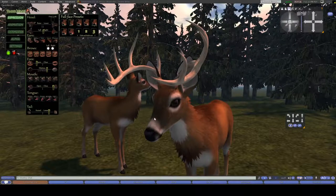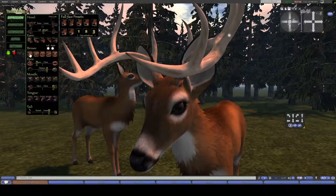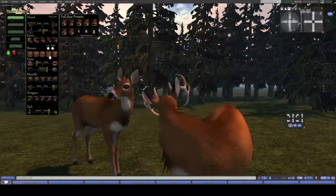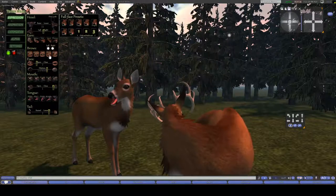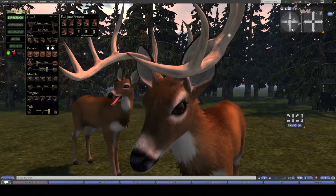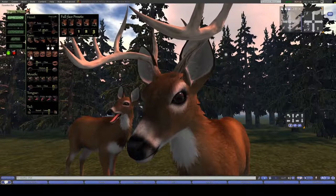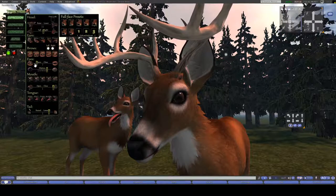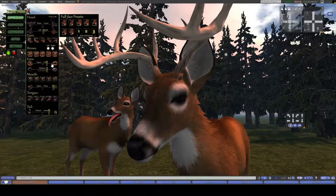We have brow expressions — you can have a relaxed eyebrow, be a little bit surprised, or sad, or stern. My deer's going to idle for a second — there we go, he's stern. Now he's very angry. As well as the brows, you can change the amount which your eye is closed or open your eyelids. You can have your eyes super wide, or close them all the way if you wanted to.